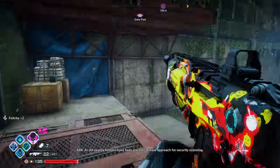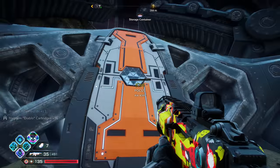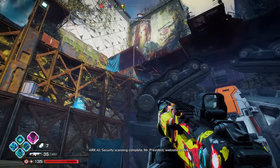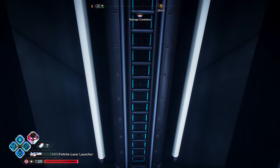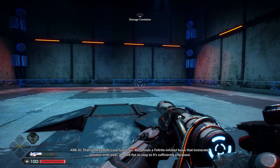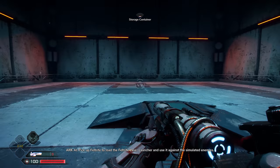All nearby hostiles cleared. Look at this data pad and storage container. They start building scaffolding around these Arks so you can't get to them. Oh, it's the Feltrite Laser Launcher! That is the Feltrite Laser Launcher - it channels a feltrite-infused beam that incinerates enemies in its path and will fire as long as it's sufficiently energized. Pick up feltrite to load it and use it against the simulated enemies.